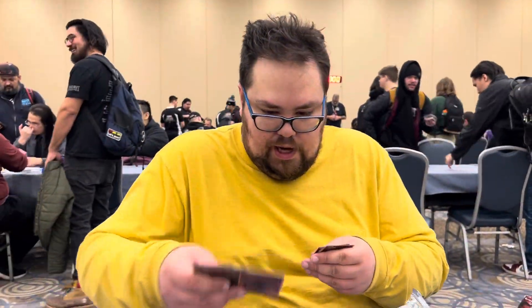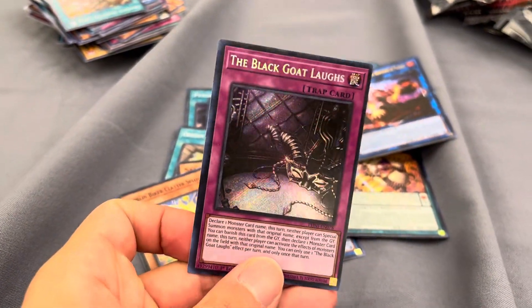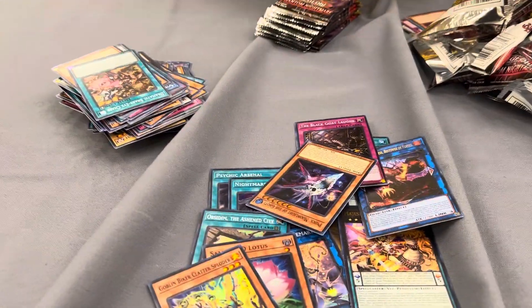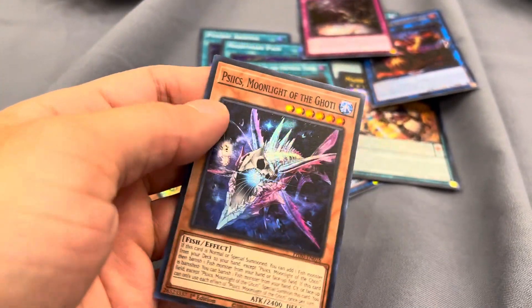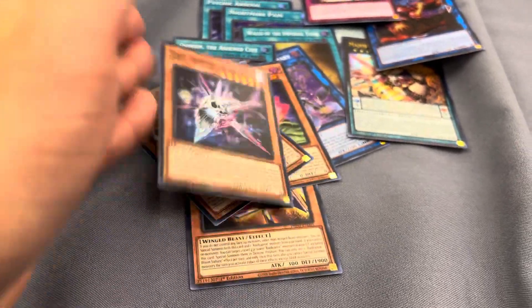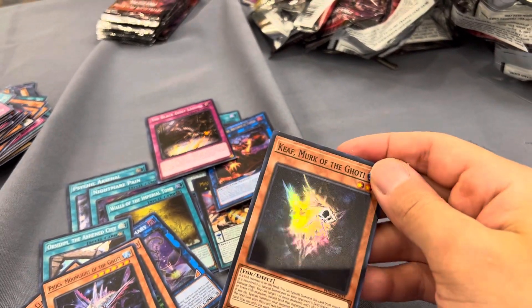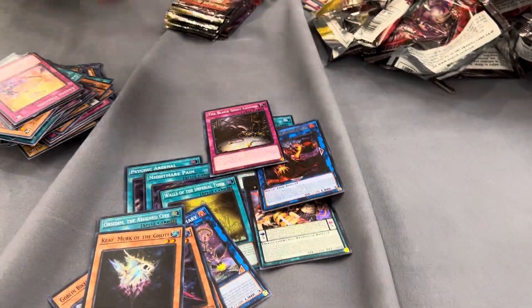We got the Black Goat Laughs. Yeah, that Black Goat is laughing. Here's your second secret. Crisis Moonlight of the Gotti. Yeah. Moonlight of the Fish. Yeah, Keith Merge of the Gotti. This is a real deck now. Yeah, it's like a processor.